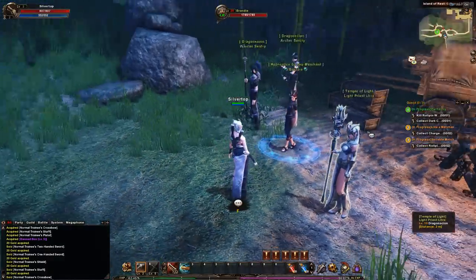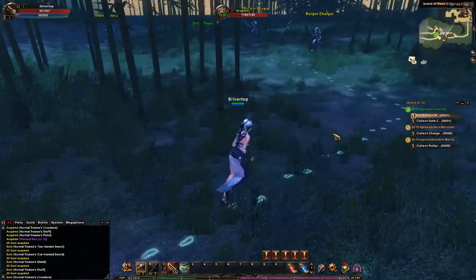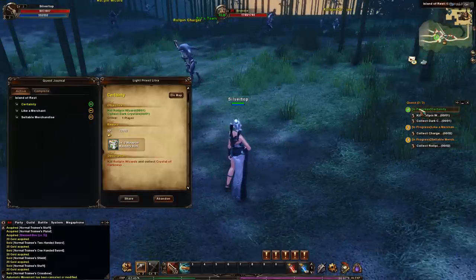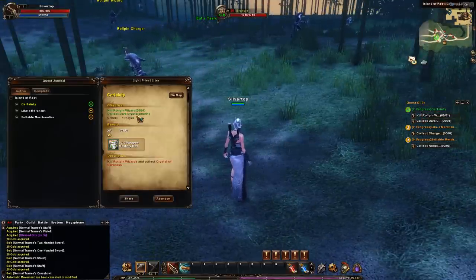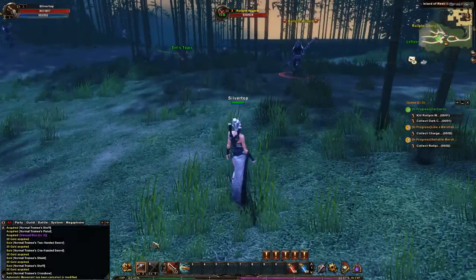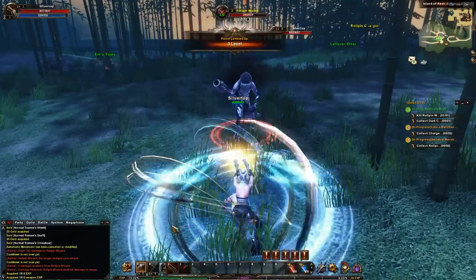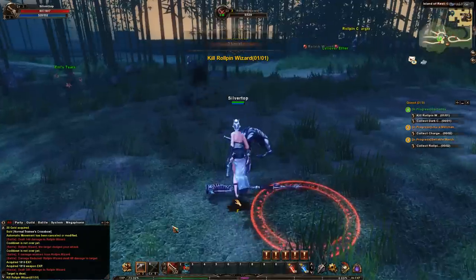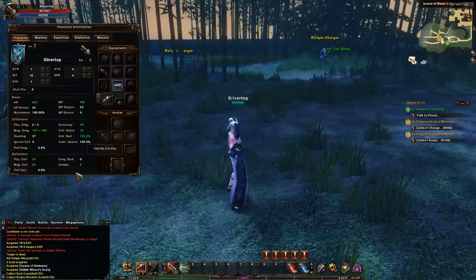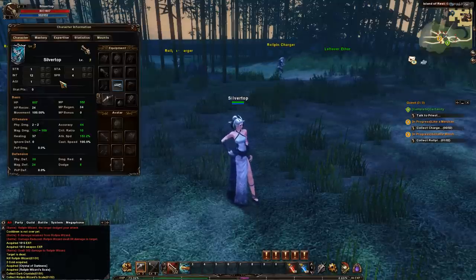Let's just see what quest we have here. Kill, rope-in whatever — rope-in chargers, is that what we need? Kill, rope-in wizard, collect dark crystals. Let us have a look — there's a wizard, and there's the skills. And there's a level up straight away. Very nice. Is it character? Yes, it is.